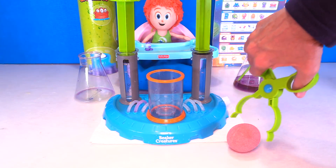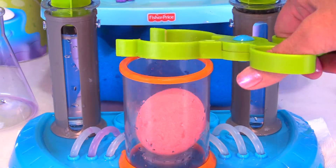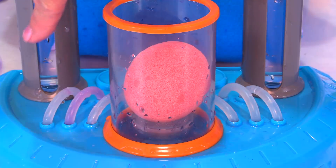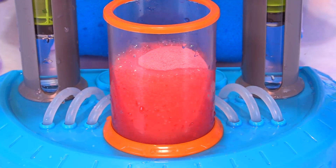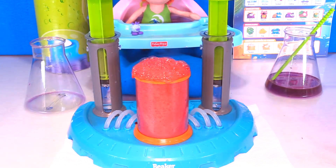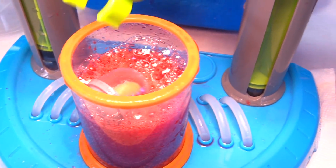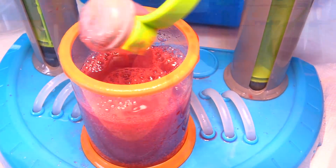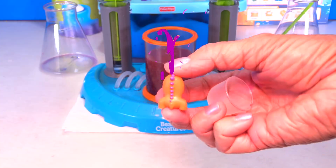Alright guys, time to pick up the pink reactor pod. I'm going to use both of my hydro plungers to make the reaction. You ready? Let's see if we can see inside. I don't see anything yet. Dennis, do you see anything? Not yet. Look guys, the creature floated to the top. Let's grab him. He's got spikes on his back.